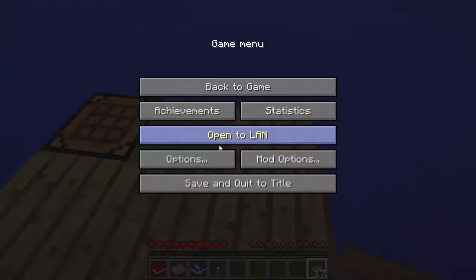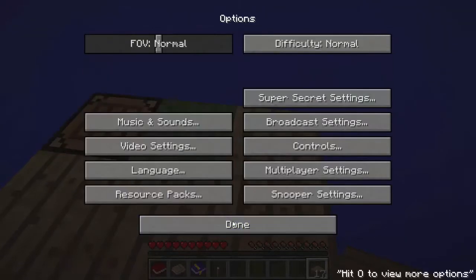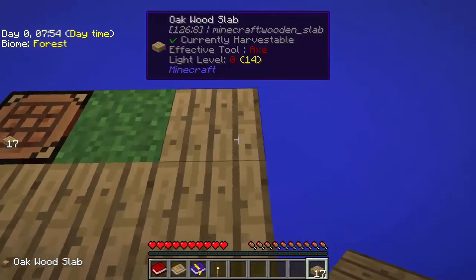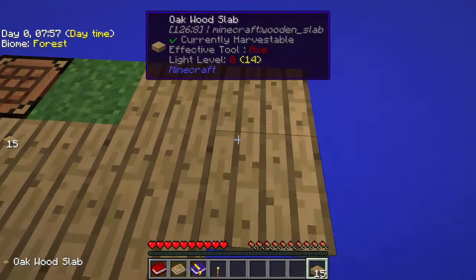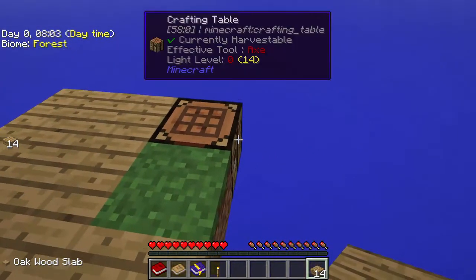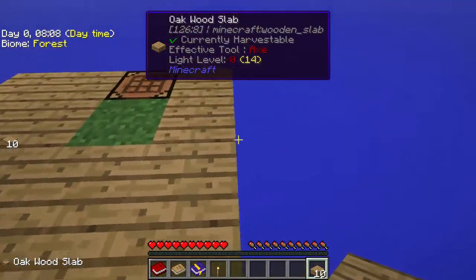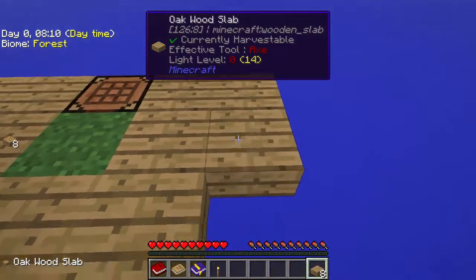Before we continue, let me just turn off the music here. Okay, so we're going to make just a little platform here so we can collect the saplings as they fall down. Hopefully another one is going to fall down pretty quickly. There are some achievements we do need to get and I'll show you the achievement book in a second.